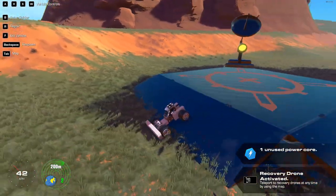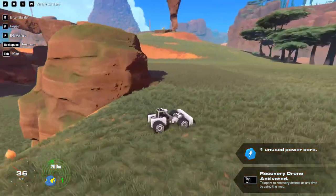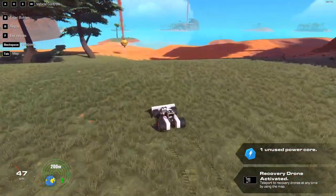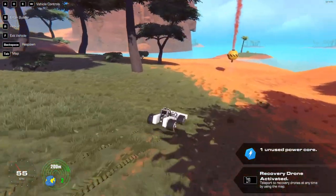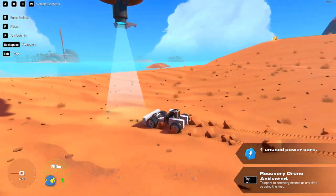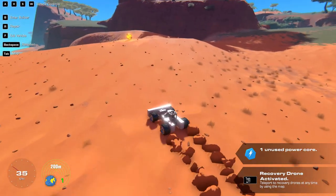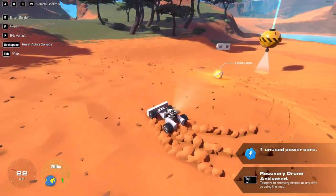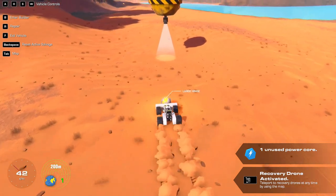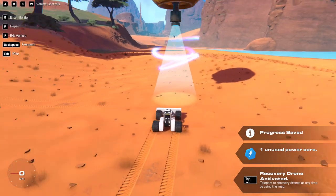We can't do jumps yet — we're not that cool. Oh, there's smoke over here, let's go see what that's about. Smoke means it's important, right? There's another item right next to it. I think I just unlocked it — progress saved. Now I can bring stuff over here because it's activated. We got a large hinge — we're gonna be hinging things together!